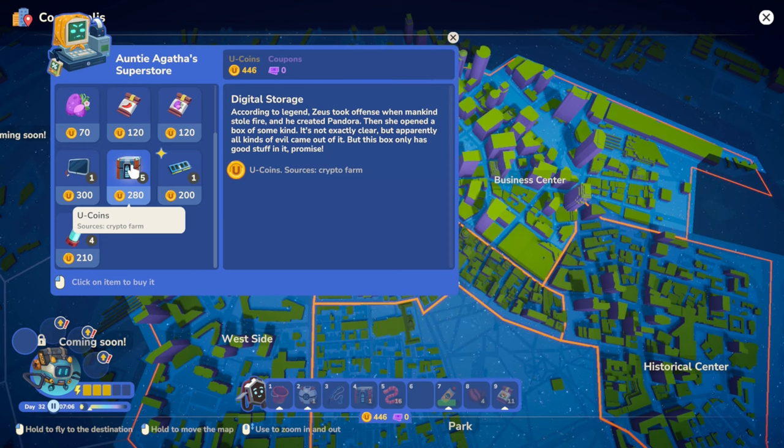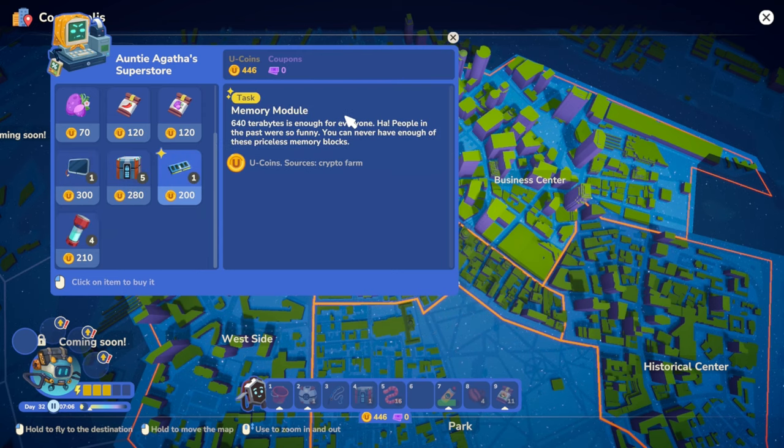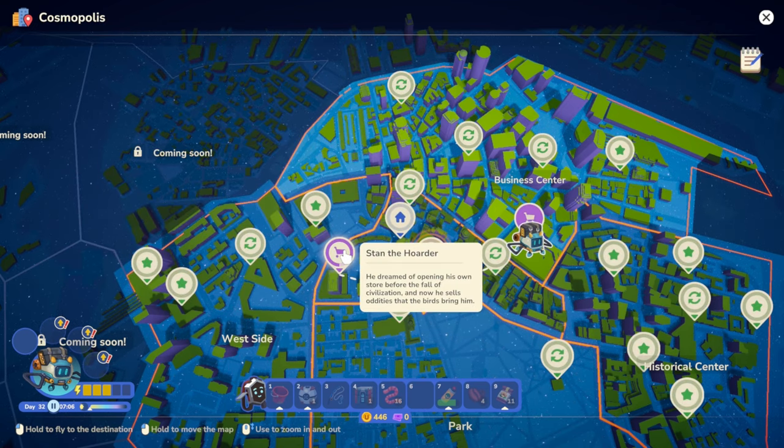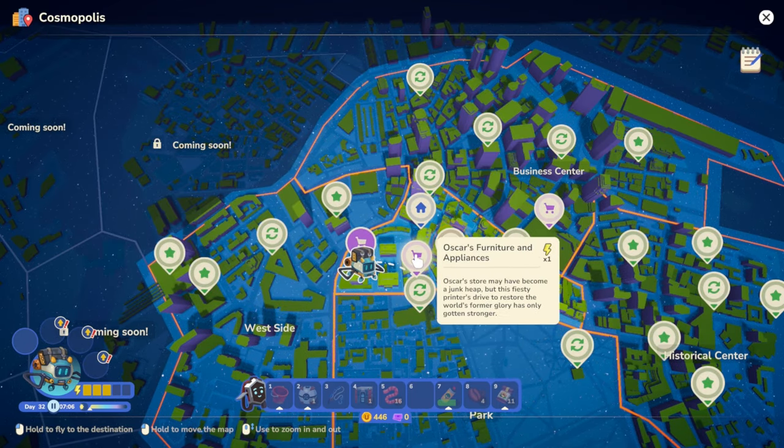Digital storage - let's see the trade options. Do we have anything new and exciting here? There are the new ones. Oh, I do have U-coins. I don't see anything as far as blueprints go. Let's go to Stan the Hoarder and see if he's got anything new. I'm not seeing anything there either - let's just return home.